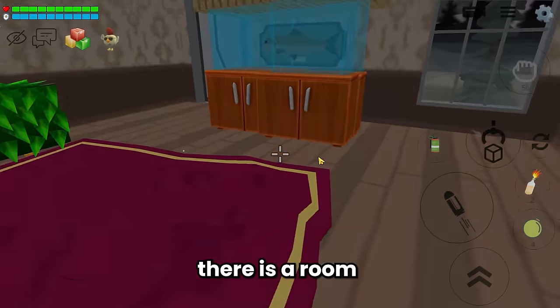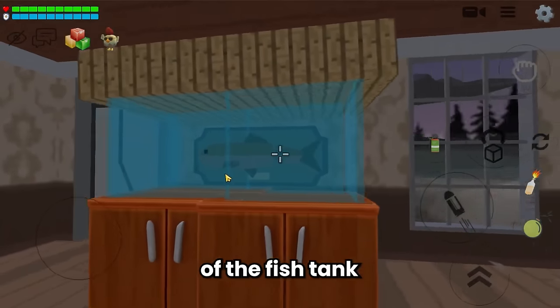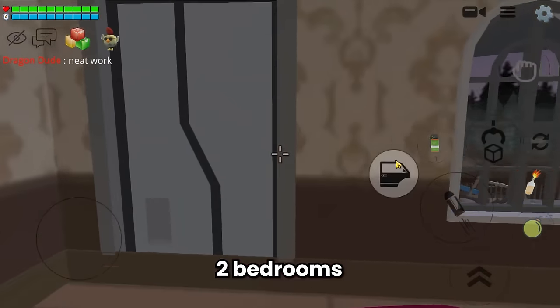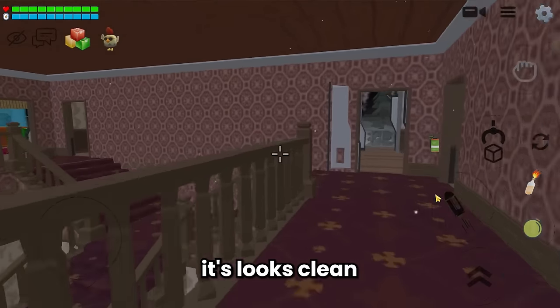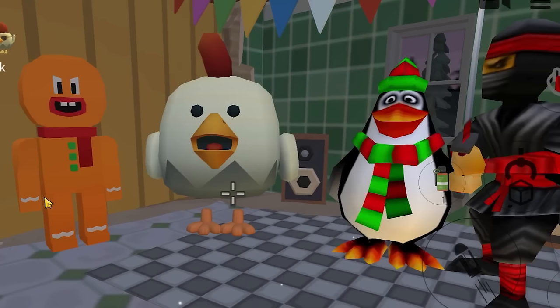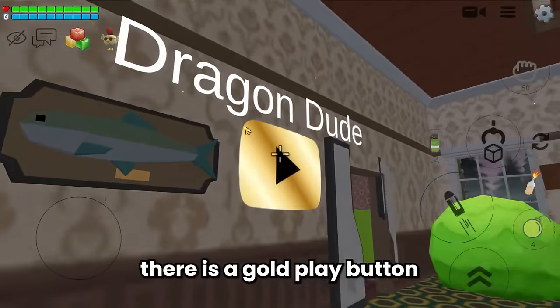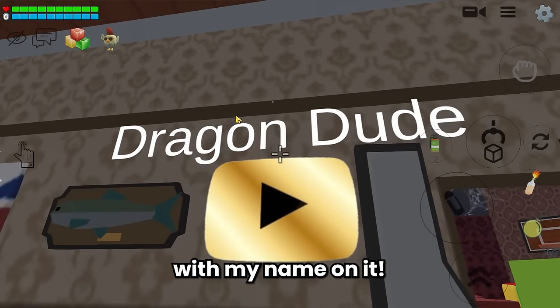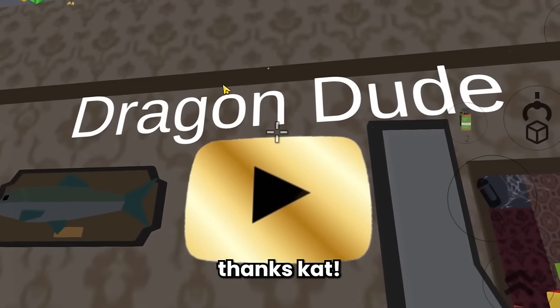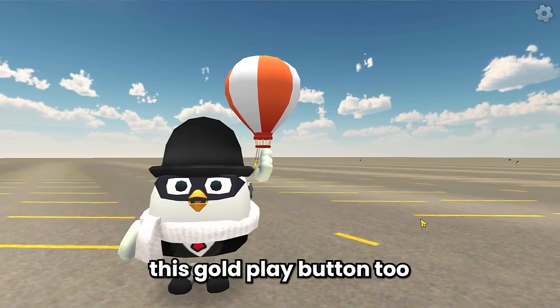On the second floor there is a room with a fish tank - this is so clean and I like the idea of the fish tank. And then there are also two bedrooms on the second floor. Oh, there is a gold play button with my name on it! Oh my gosh, thanks Cat. I always wanted this gold play button. Someday I'll get this gold play button too, and I need your help by subscribing to my channel.